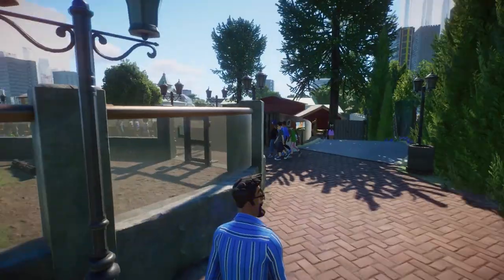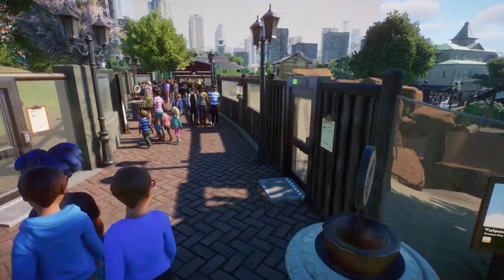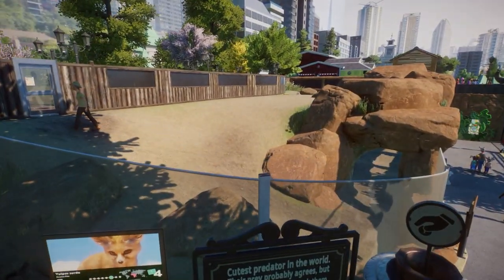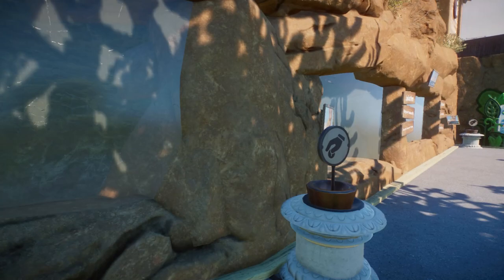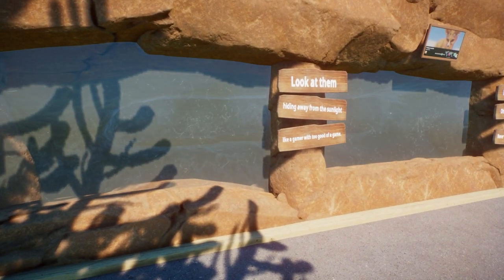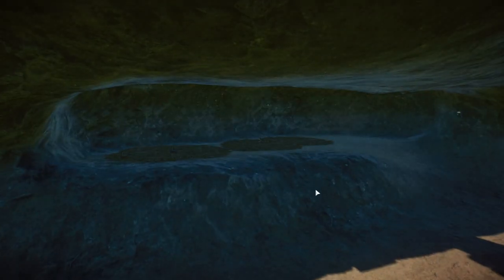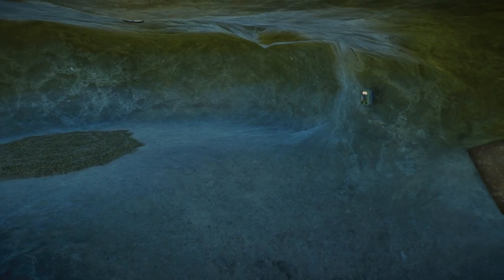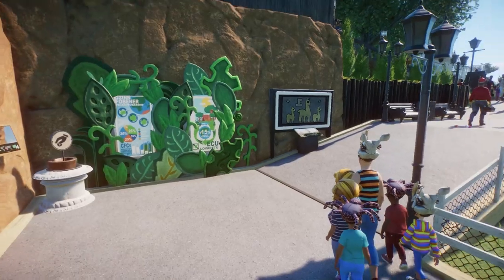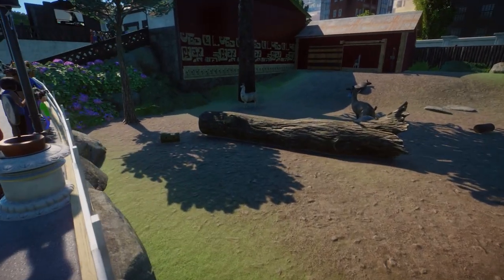We have a fennec fox habitat here! Look at the height elevations — so cool. I love this little cave area, and you can even see them here, hiding away from the sunlight like a gamer with too good of a game. I will not be reading all the signs but the ones we see are so funny. You even have like a webcam in here! What an amazing zoo — the whole experience.